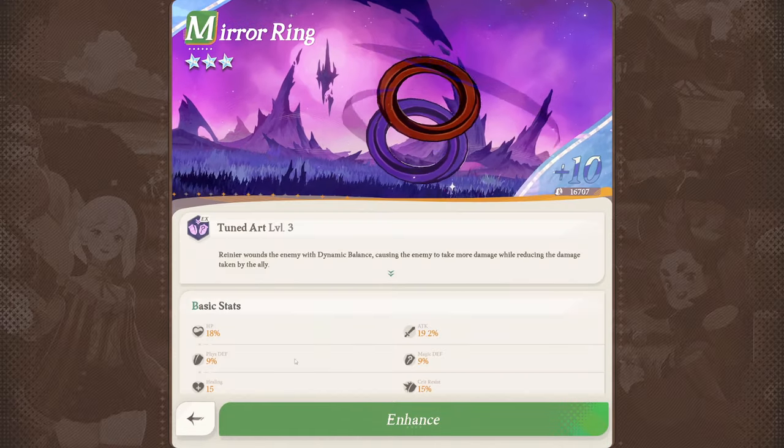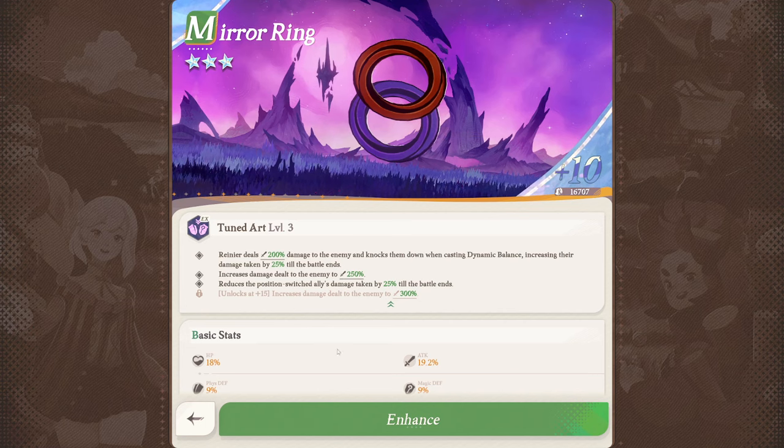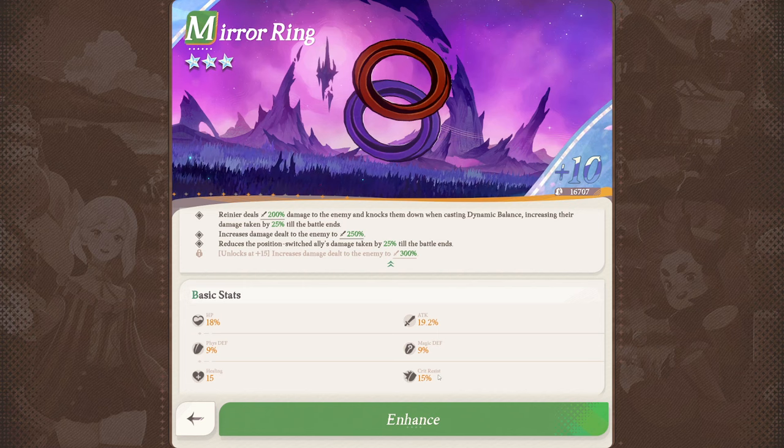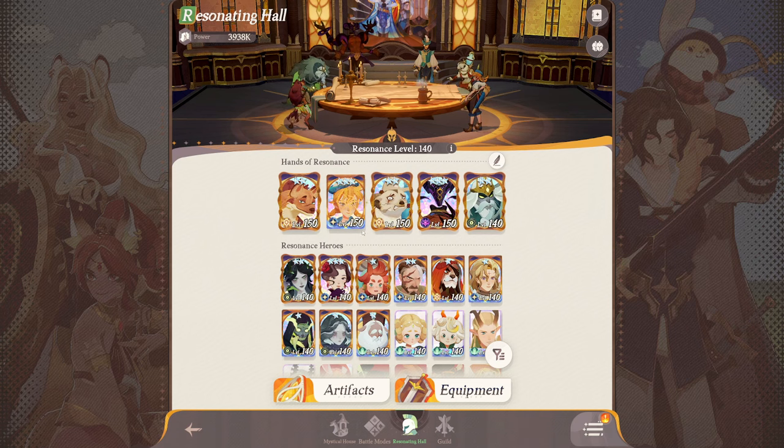Next is Rainier — I have the plus ten weapon. The first part revolves around damage, including a nice buff that increases damage taken by 25%, making him very strong for boss support at mythic plus. Then there's an upgrade where the position-switched ally also takes 25% increased damage until the battle ends — you need him at supreme for that. Once you have it, it's a great addition for boss fights to make your damage dealers very tanky. Beyond that, the weapon adds physical and magic defense and crit resist.